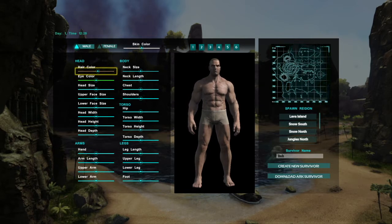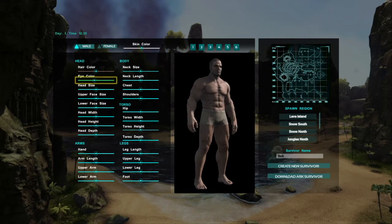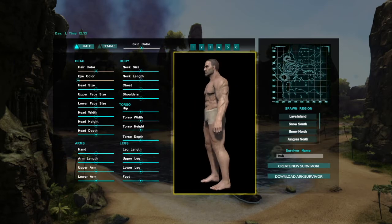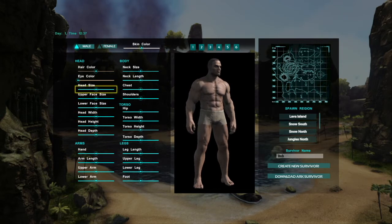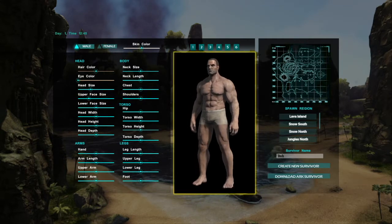We want kind of like brownish hair — yeah, that's good. Now we need to change the eye colour and we'll make that a dark colour as well. I can't really see it, but that's fine, it doesn't really matter. Head size — let's have kind of that size. What's upper face? It's kind of like the forehead, so let's keep that small as well. Let's just turn him around a bit.